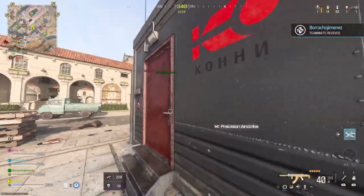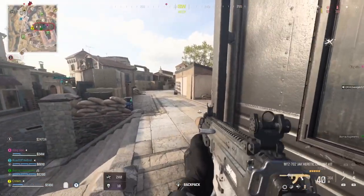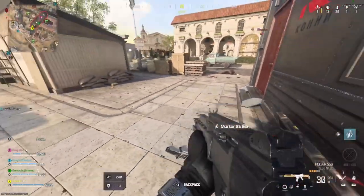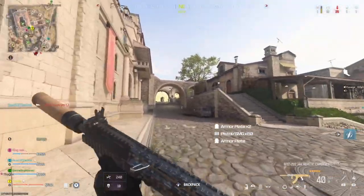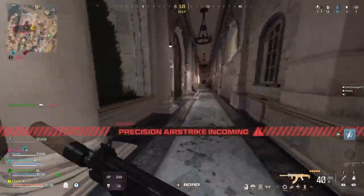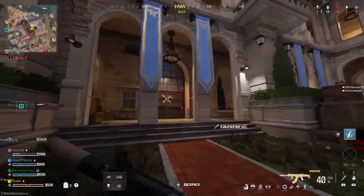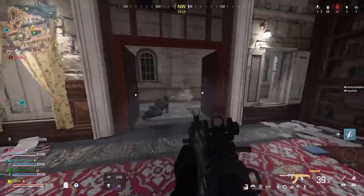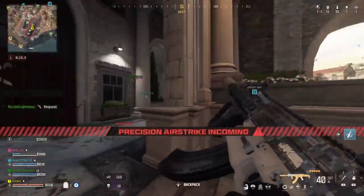Postal counter UAV overhead. Requesting close air support, target marked. This is Phoenix 2-3, visual on the target — strike and bounce. Enemies are dropping into the area, watch the skies. Friendly loadout drop on the way. Enemy precision airstrike, find cover. I need high caliber rounds — put that airstrike near your location.